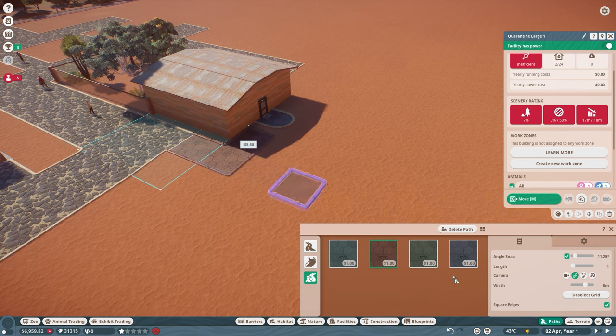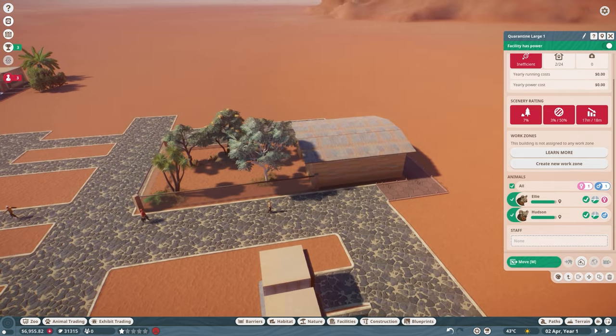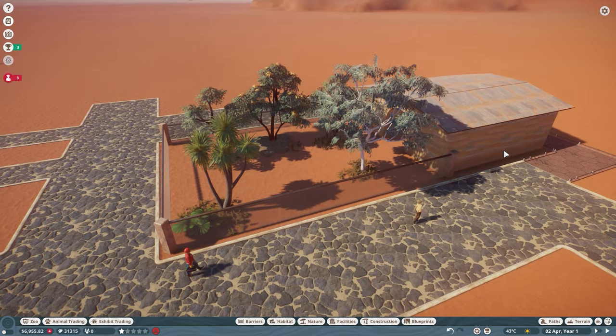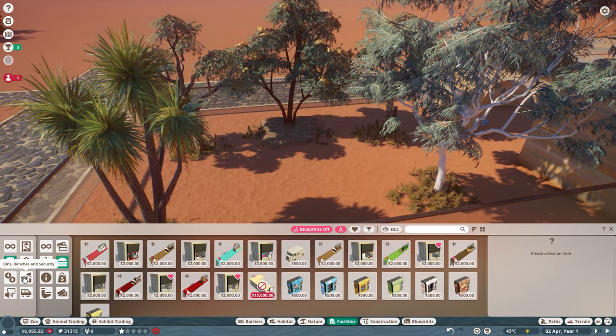I've just started a staff path — this is going to be where the staff's central hub is, with water treatments, solar panels and keeper huts. Before we hop into that I'm just going to pop back to the enclosure.